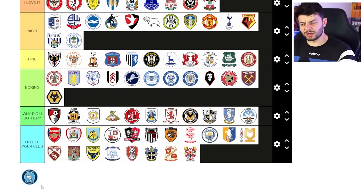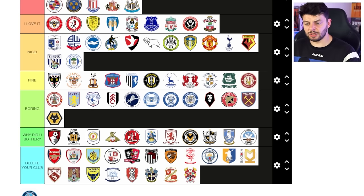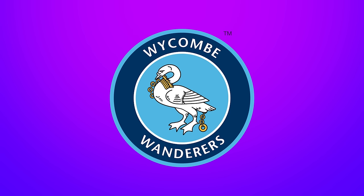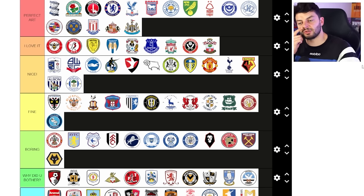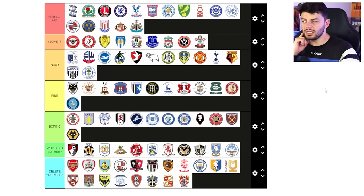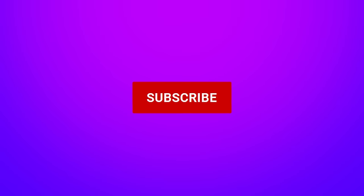Finally we've got Wycombe Wanderers with some sort of goose or swan — I don't know the difference — but regardless, irritating animals. I'm sticking you in fine to be honest. It's inoffensive enough and it feels like Wycombe. There's a bit of extra space in there — maybe put the date on the left and the right and you'd be golden. But they didn't do that because they didn't listen to me because I am a genius. Here is my massive list of all 92 club badges — let me know if you agree or disagree in the comments down below. Don't forget to join the club, become a supporter of KCFC, and I will see you in the next one.